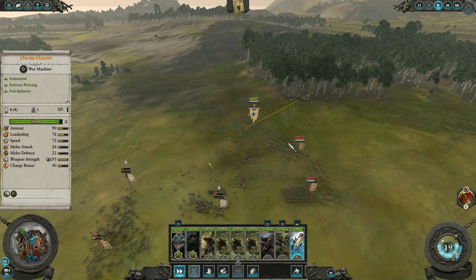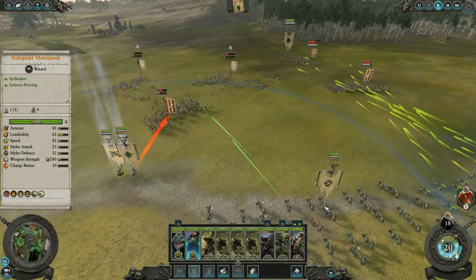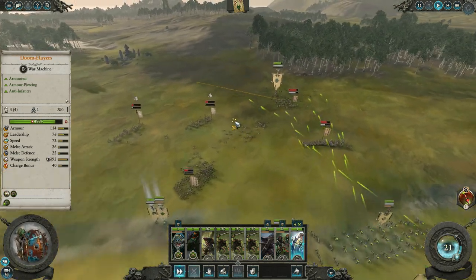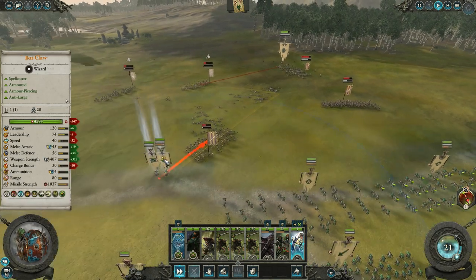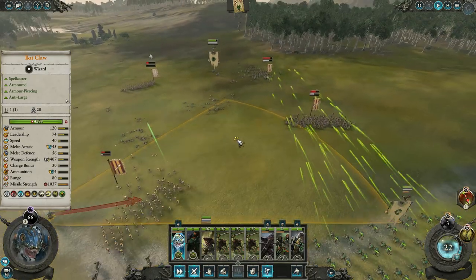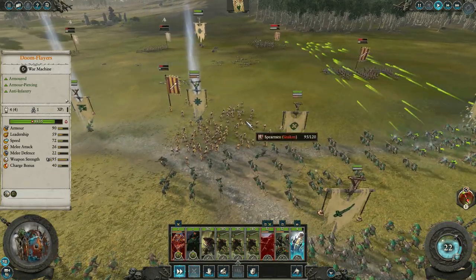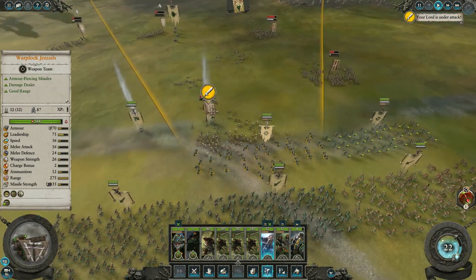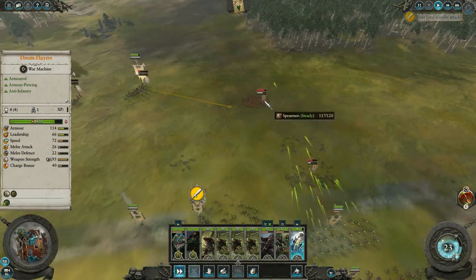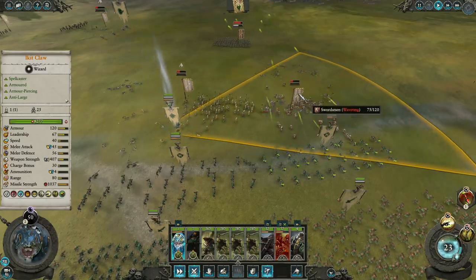Shoot at that, attack that. Slow them down. As long as we don't lose anything we should be fine. They should break — they're not breaking, that's rare. They made it to our battle lines and now they're breaking. They broke, did some damage, and these guys are breaking as well.